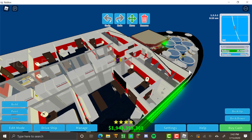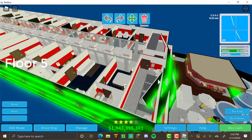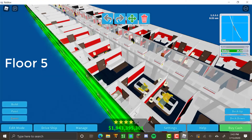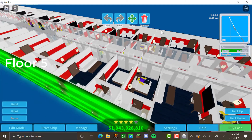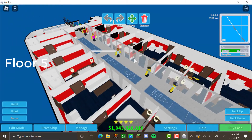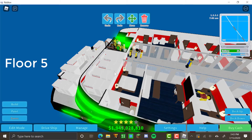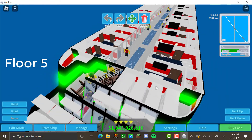This is the fifth floor, one deck up from the fourth. Put more bathrooms here, then fill all the way to the back with suites. There are 16 batteries and five shuffleboards — just suites all the way back. Fill any void space you find with a battery, because that helps your power.